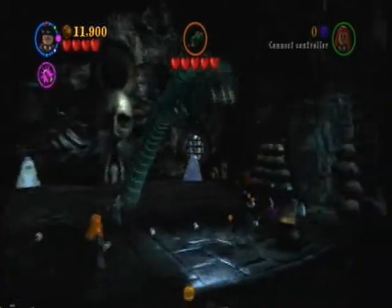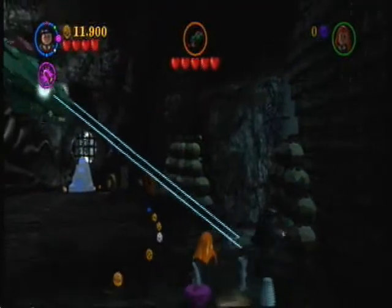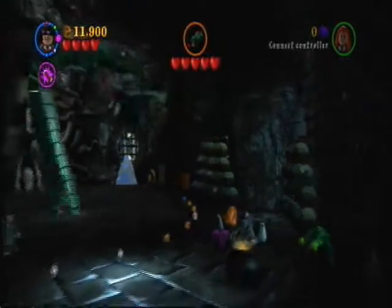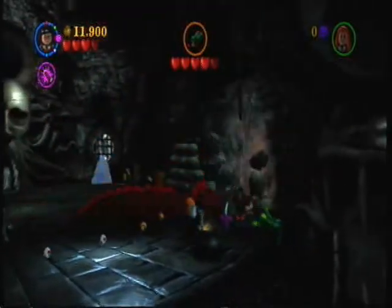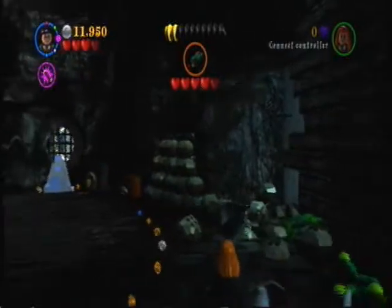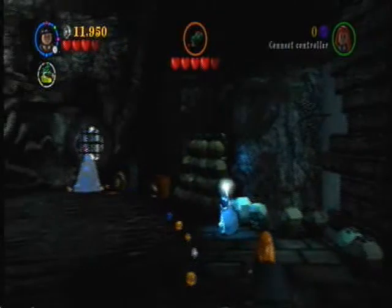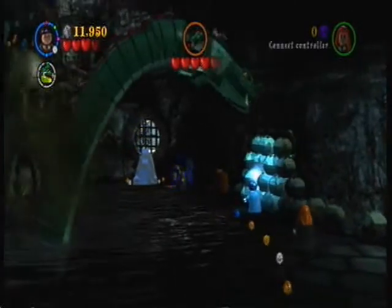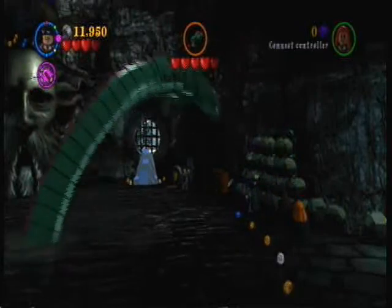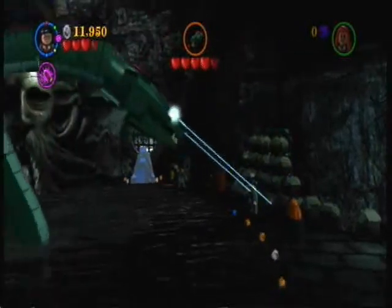Alright guys, this is it — Port 16. Let's take on the Basilisk, the final battle. So what you're going to want to do here is get him to charge at these little blocks — these boulders, I think they're boulders. I had a really bad brain fart in this video.